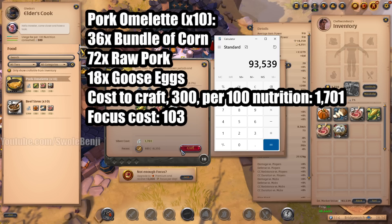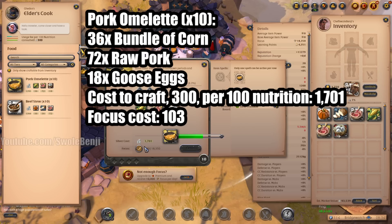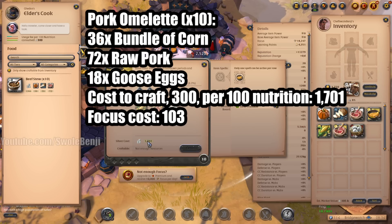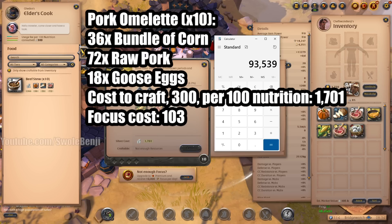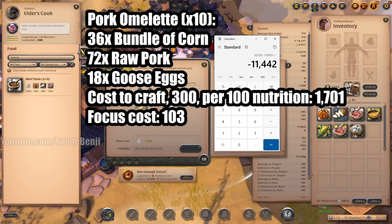Now we're going to hit craft. It's going to cost 1,701 silver. Then we go back to our calculator and enter the new value: 104,981. Subtracting our starting value, this means we made a profit of 11,442. Let's write that down.